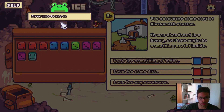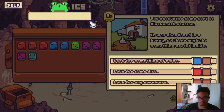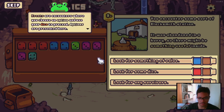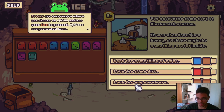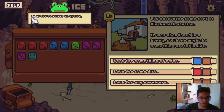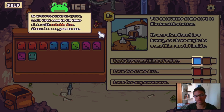We're on floor three right now — first time facing an event. Events are encounters where you choose an option and use your dice to proceed. Options are presented here: look for something of value, look for some dice, look for any survivors. You encounter some sort of blacksmith station that was abandoned in a hurry, so there might be something useful inside. In order to select an option, you first need to fill their slots with suitable dice.